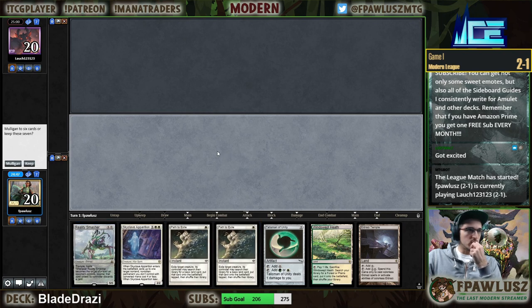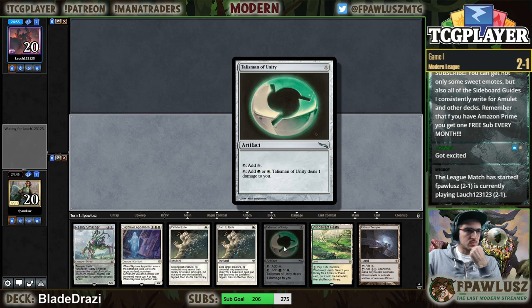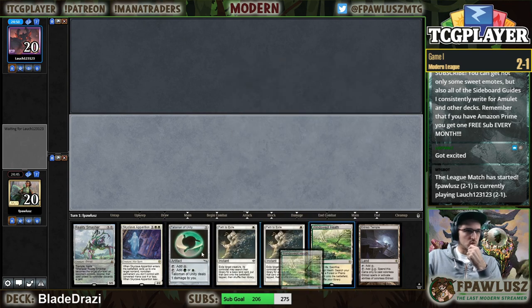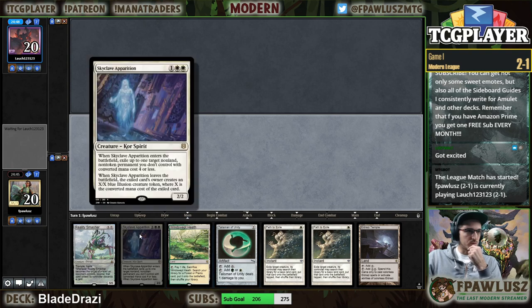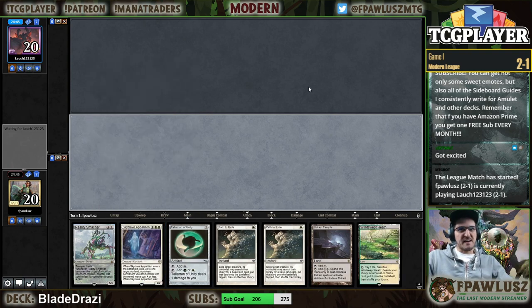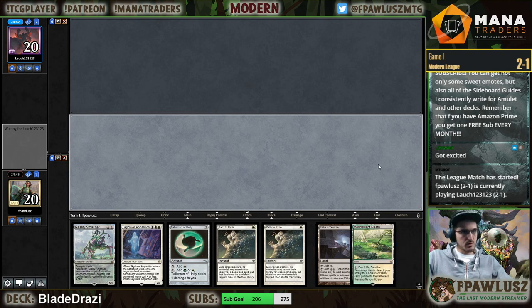Because I'm really good at coming up with deck names. I'm gonna keep this — we get to play fetch on one, Talisman on two, and then we can potentially slam Smasher on three or Apparition. It's not a fast hand but it's doing something.